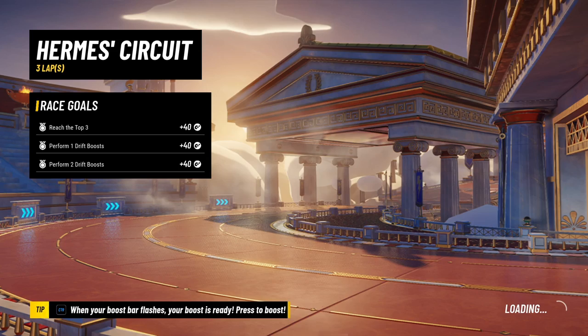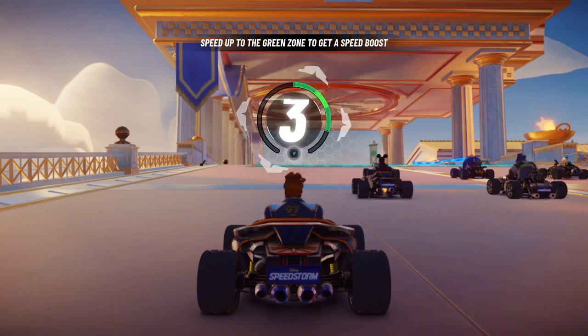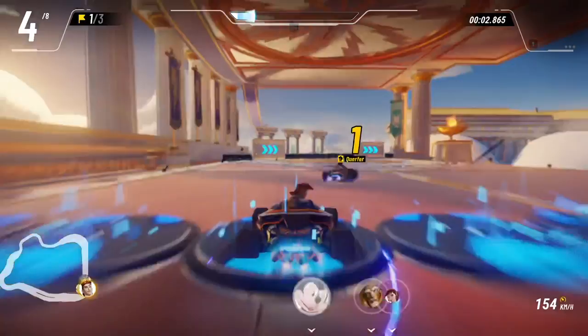The mission says perform two drift boosts. Okay, I should be able to do that. We've got Meg here too. Oh shoot, I gotta get going. Alright, so let's start drifting right off the bat. See if we get a... okay, that's how you drift boost. It's pretty easy.